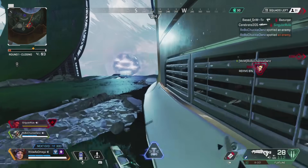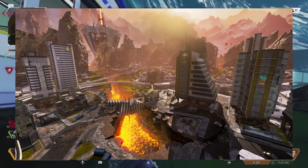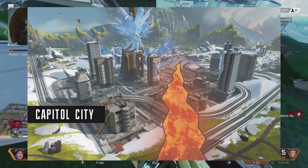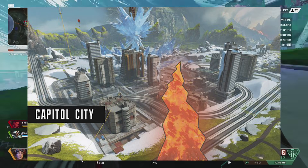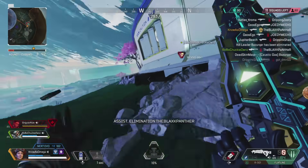If you guys remember, in Season 4, Capital City was actually split into two different sections on World's Edge. According to Jason McCord, this is the actual pitch concept that was given to them for these changes — it is literally just a copy-paste of some lava going right down the middle of the map. And this is one of the most professional pitches I have ever seen in my life. Kudos to whoever made that one.